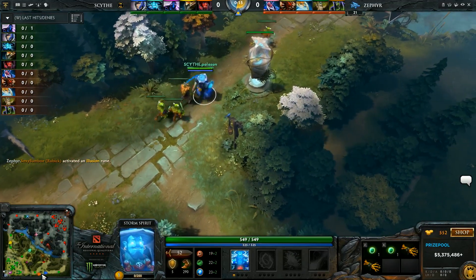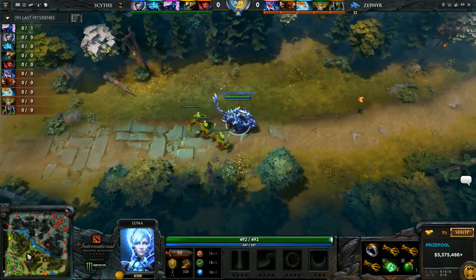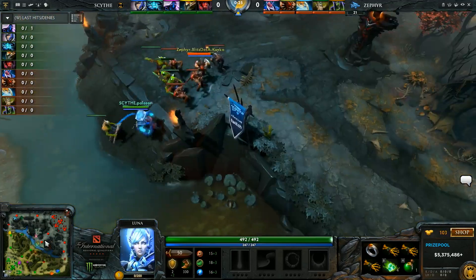You have this imbalanced heal, you are so tanky, and you do insane right-click damage. I think one of the best teams playing him right now is EG. I wonder what Purge is going to do right now to utilize the Tree.